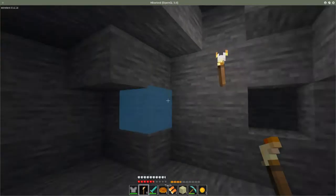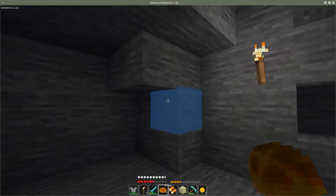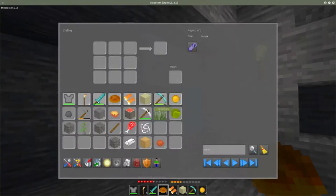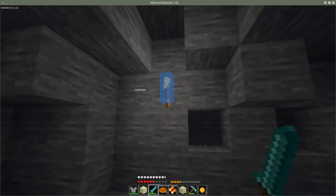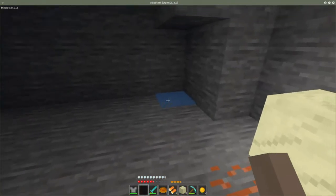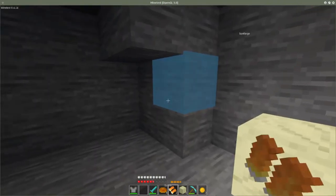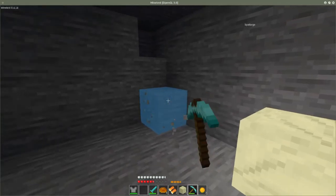It would be nice to be able to see what I'm doing a bit more clearly. I think if I combine that with one of these, it is brighter than one of those — only marginally. That, incidentally, is a falling light. You can see it fell when I placed it.